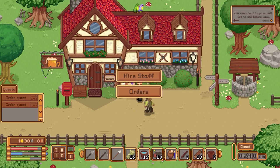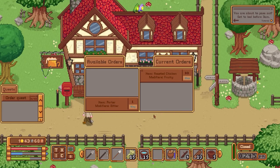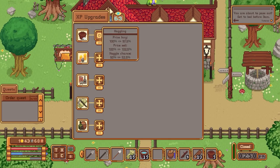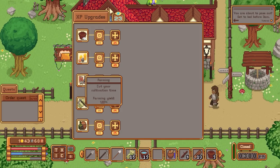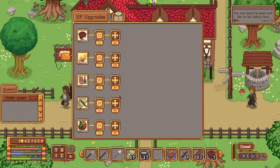Let's have a quick look at our experience — 63. We've got cleaning speed and haggling, which reduces prices and means we get more, so we're going to go for that. Actually you know what, I'm just going to spend the full lot — 10 points straight down the line. That's crafting speed increase, farming increase, bartending speed. And that should do us for now — that's how we're getting the stuff there.